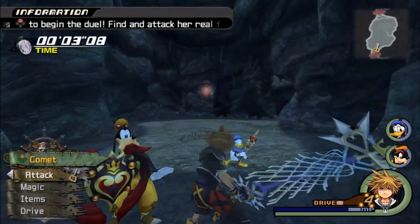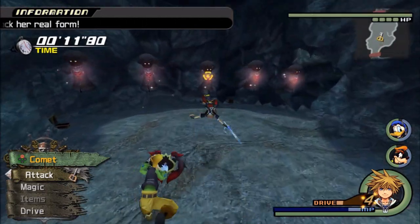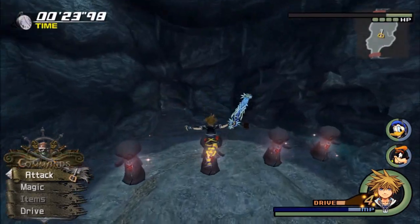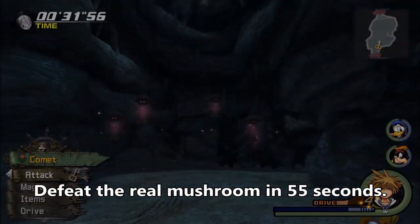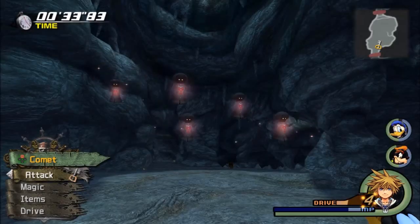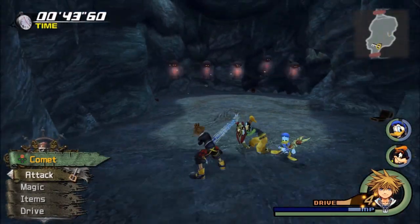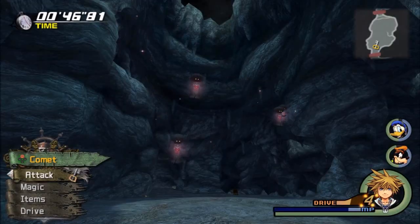Remember in Deep Jungle there was a Heartless where you had to find the real one? Well, number 10 is going to be that one. You find this in Port Royal in the Pirates of the Caribbean world, where the Treasure Room is before you fought against Barbossa. You want to defeat the real one in about 55 seconds. The easy strategy is to use first-person view and pause a lot so you'll find the real one. If you keep at it, you'll definitely win.